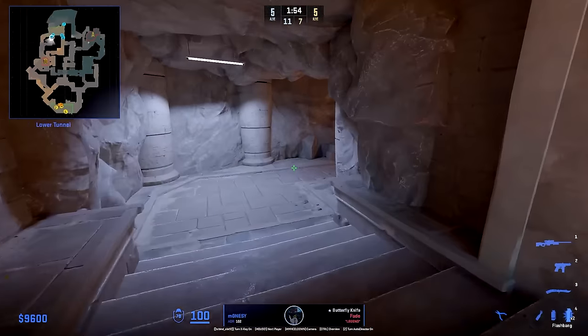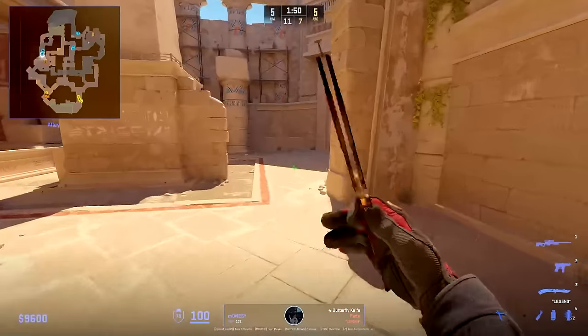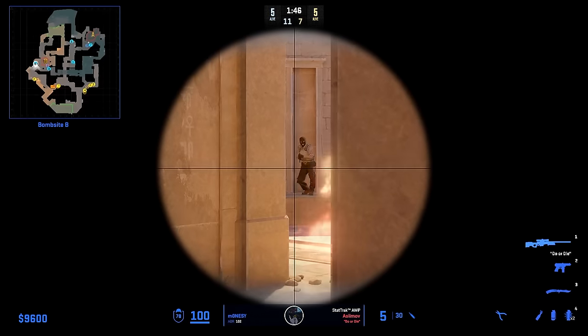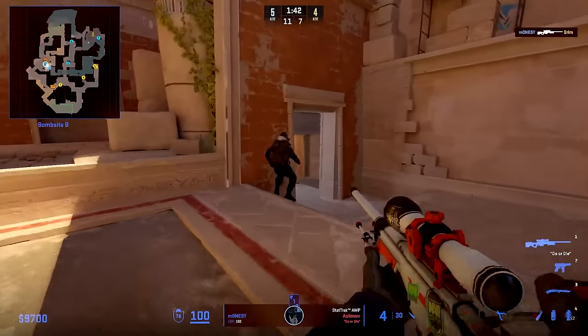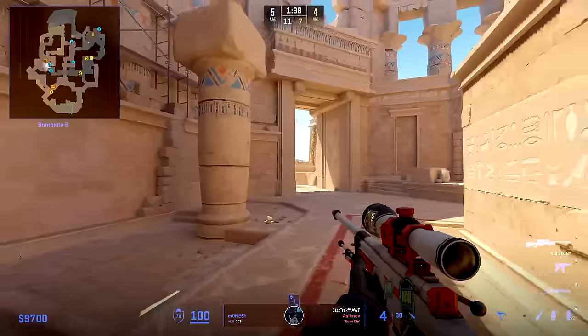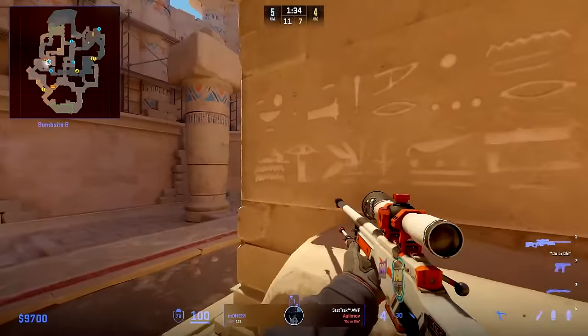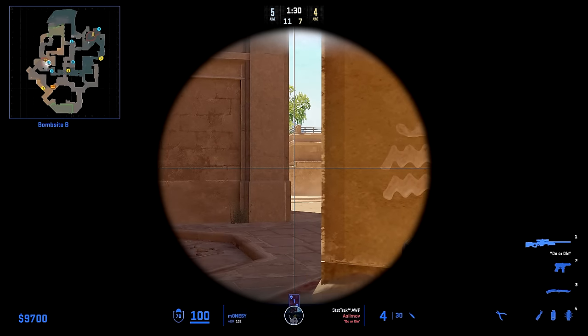This is why Monisi is so hard to read. When he has the best spawn, he uses this path to peek early from pizza to main and finds the first kill. This position is usually not getting flashed when the first Complexity player is peeking, and predicting this is impossible for Complexity. But it's good to know, to be aware of how aggressive Monisi can play when he has the spawn for it. After this kill, he quickly moves away since you do not want to stay in the same position for a long time.